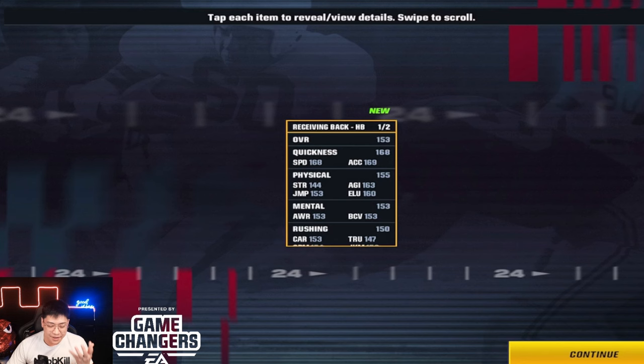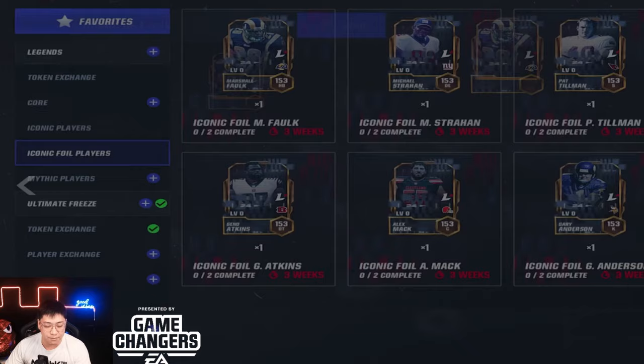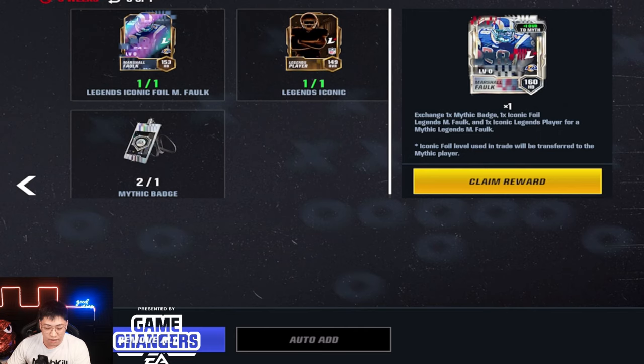He's 153 now — so yeah, four overalls up from 149. He's got 168 quickness, 168 speed, and 169 acceleration. His receiving stats are at 156, up from 151. Let's get on to the mythic — this is the main card we are looking at, the big bad boy. Let's go ahead and add all and get the new 160 overall Marshall Falk.